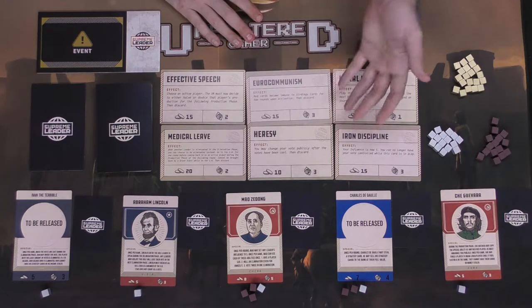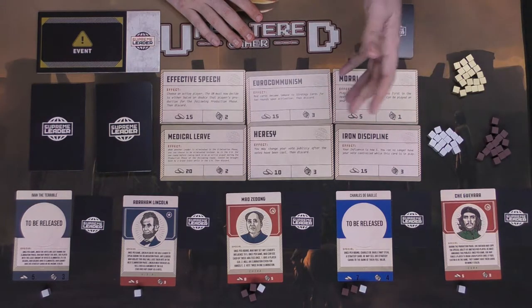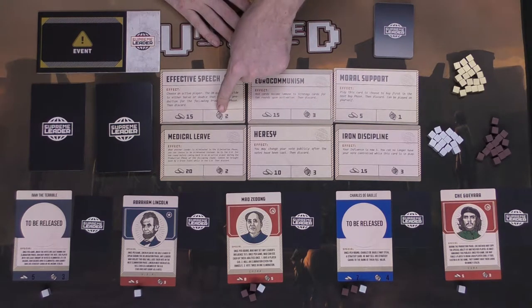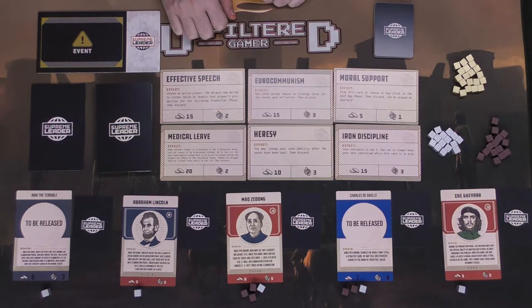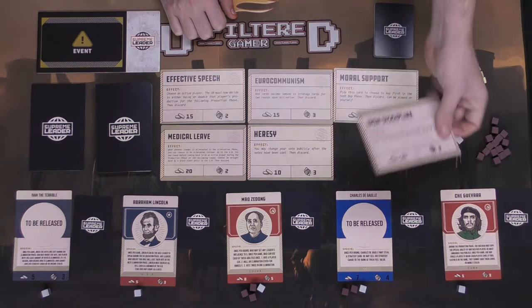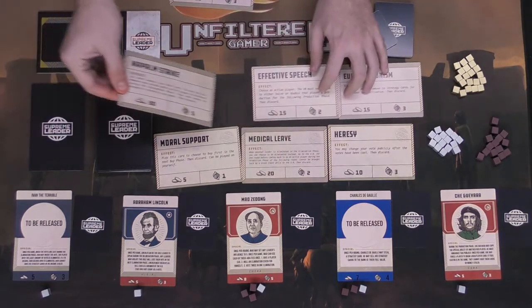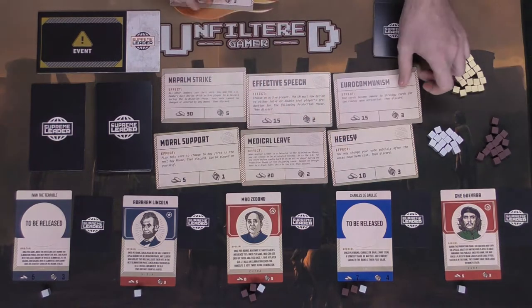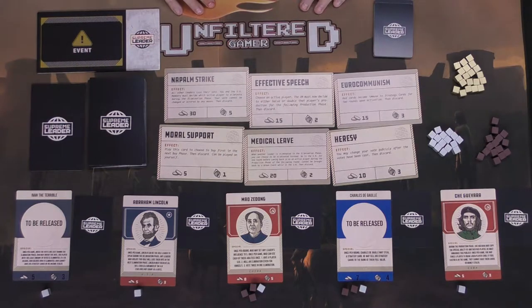After the production phase comes the buy phase. The player with the most money buys first, then going clockwise every other player buys, provided they can afford it. Players can buy multiple cards; each card has a cost and an influence requirement for the leader to obtain it. During every other buy phase, cards are removed from the stack and shifted along so a new card comes out every other round — cards continuously come out regardless of whether people are buying them.